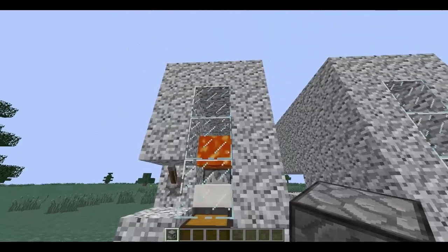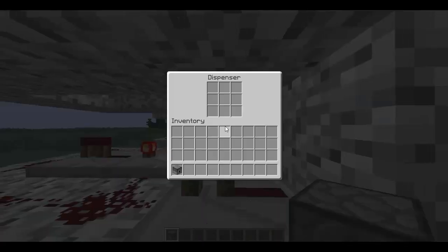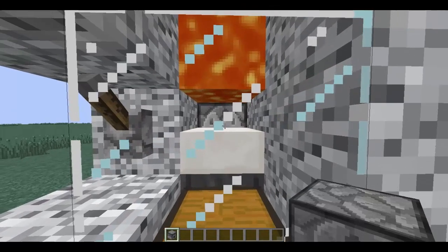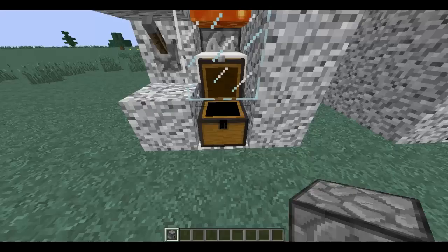How it works is chickens will be up here. They'll lay eggs into the hoppers which will go directly into this dispenser and will shoot out the eggs onto this half slab. If a chicken hatches from the egg it will go on top of the half slab, and then once it grows up it will burn in the lava and bring its chicken and feathers into this chest.